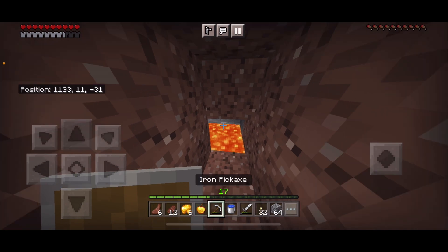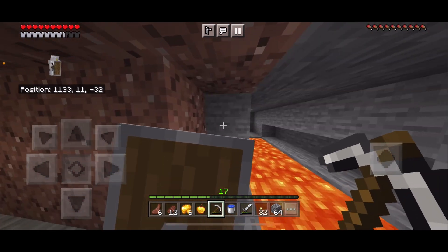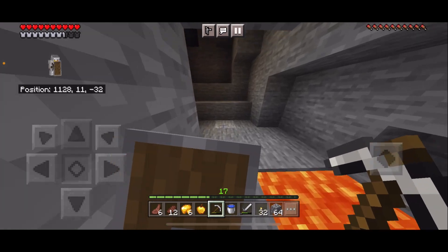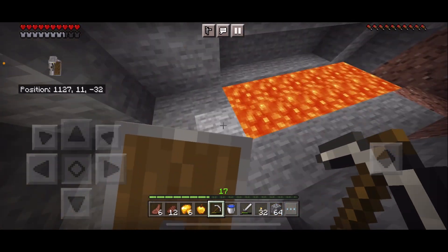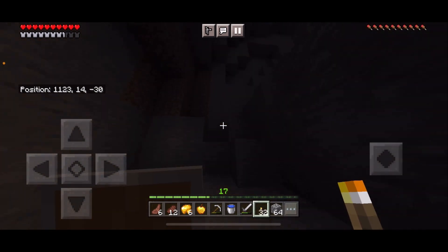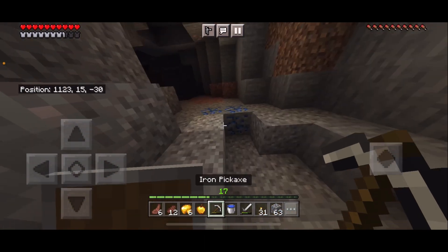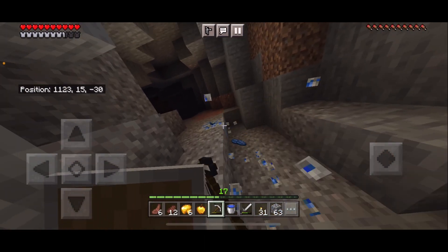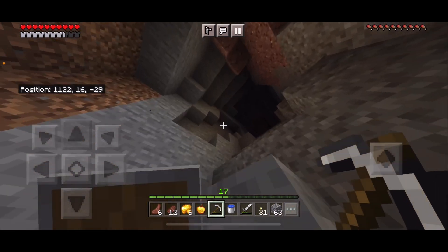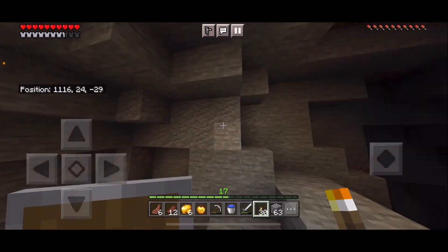Oh, lava! Is this like a cave or a lava pit? Any diamonds? It's a cave! Oh but it goes up though. Oh there's ores! I'll take some lapis - I'm just finding one of everything. All we need is emeralds and diamonds. What are you? Iron? I'll take some.